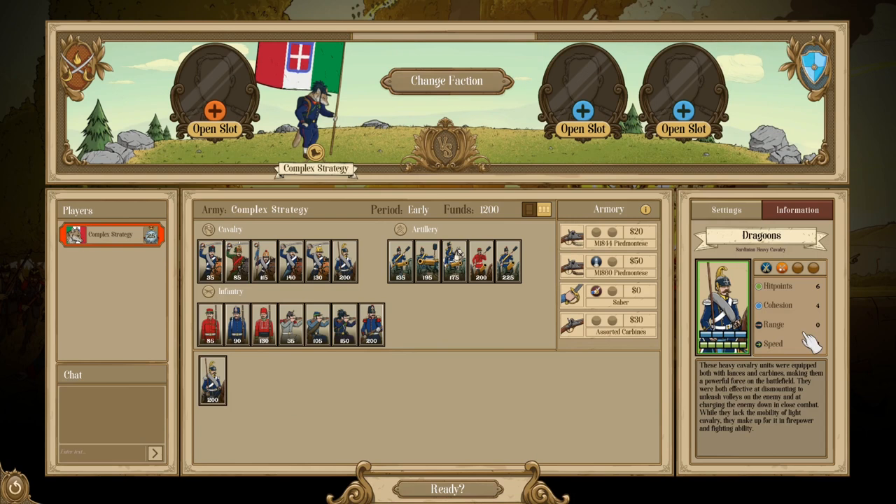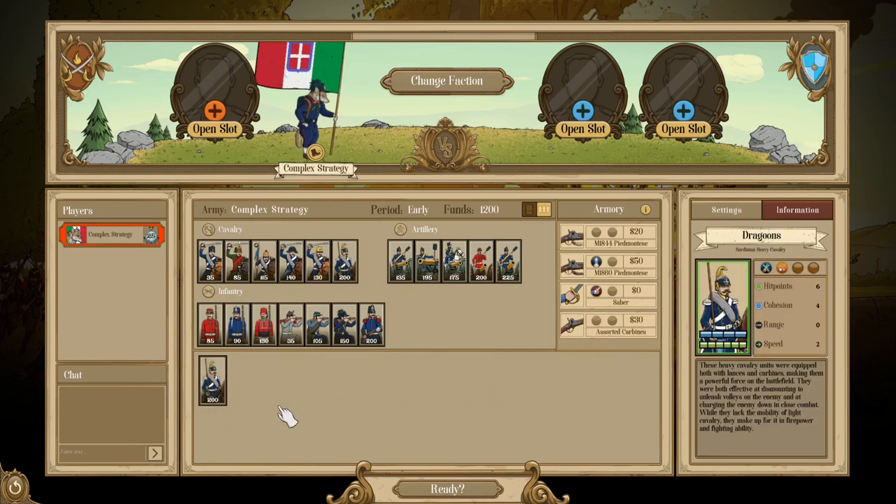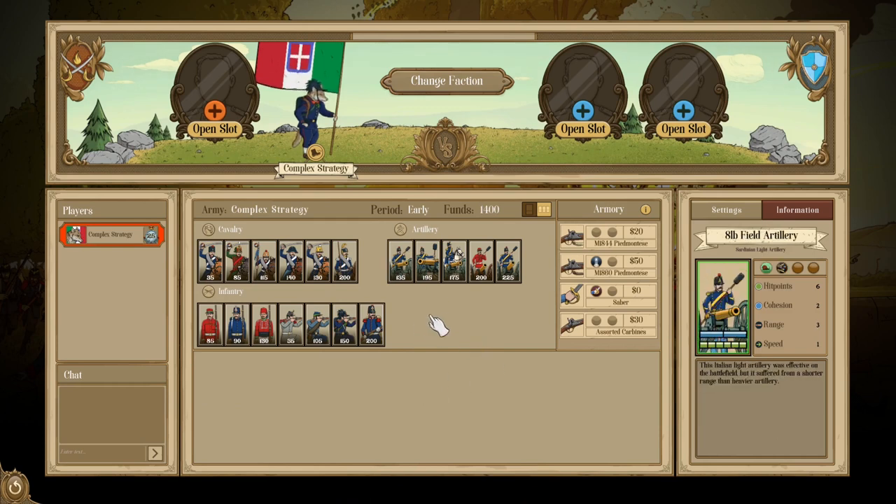The only heavy cavalry available to Italy is the Dragoon — six health, four cohesion, with Shock and Efficiency. This is the other shock unit Italy has access to. The biggest benefit of the Dragoon is that they are a kind of all-round generalist: Efficiency allows them to move quickly and dismount to use carbines, but they can also be used as heavier shock units. They're essentially the most durable shock unit in the Italian roster, able to play a multi-faceted role as the only heavy cavalry available.